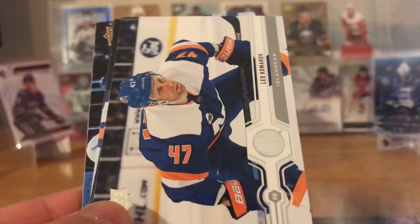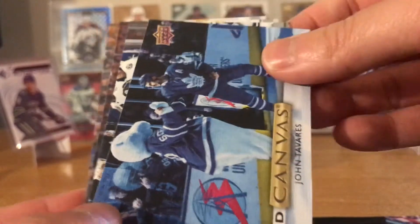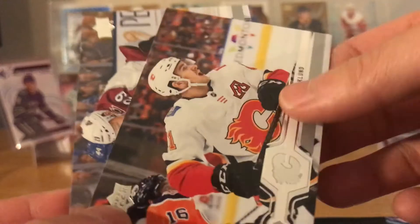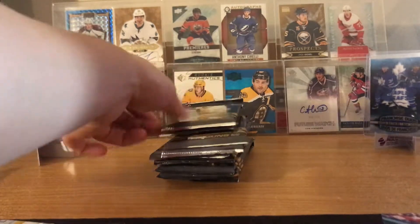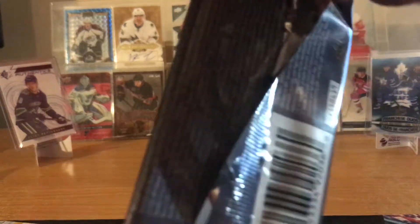We got Nikolai Ehlers, Tyler Bozak, Leo Komarov, Nolan Patrick — still injured — and a Canvas of John Tavares with the polar bear, their mascot I guess. Also Dryden Hunt, Michael Backland, Nathan MacKinnon. This year has lots of horizontal cards, a lot more than recent years — they get more real estate.